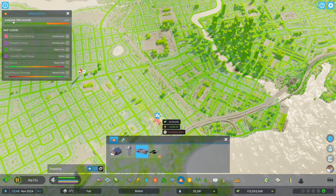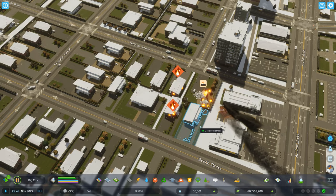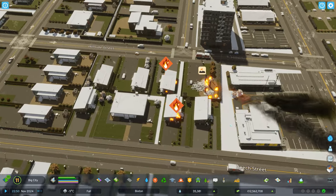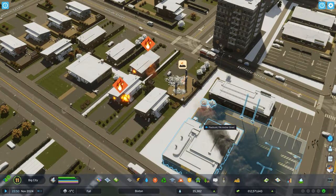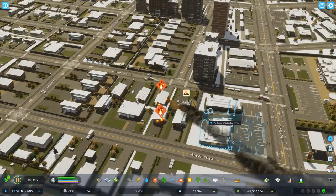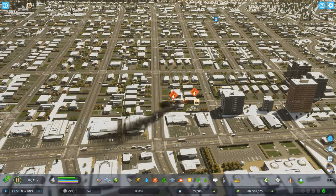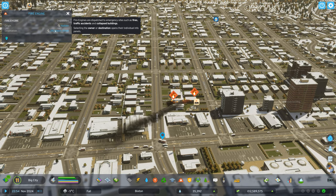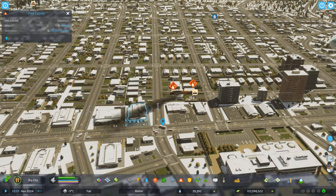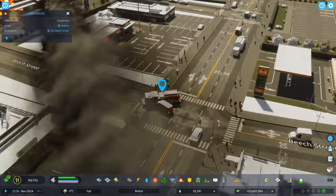There haven't been a lot of fires in the city — I say that and there's a huge one happening right here. Oh my god, it's actually spreading! This is not good. We've got fire trucks coming in going to Beach Street, and pedestrians just casually crossing the street.